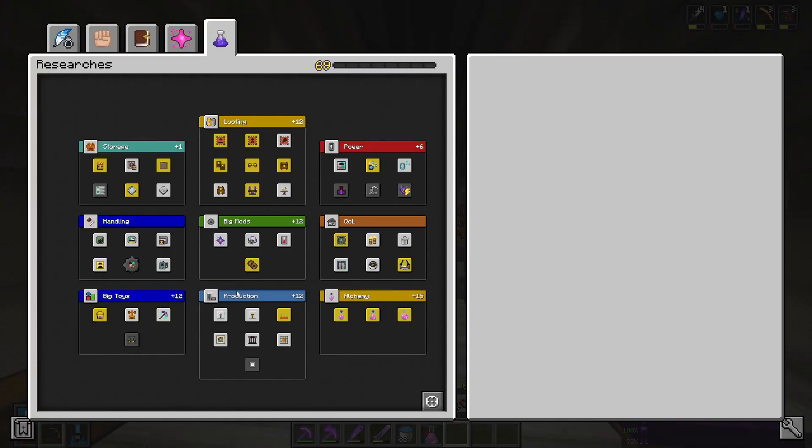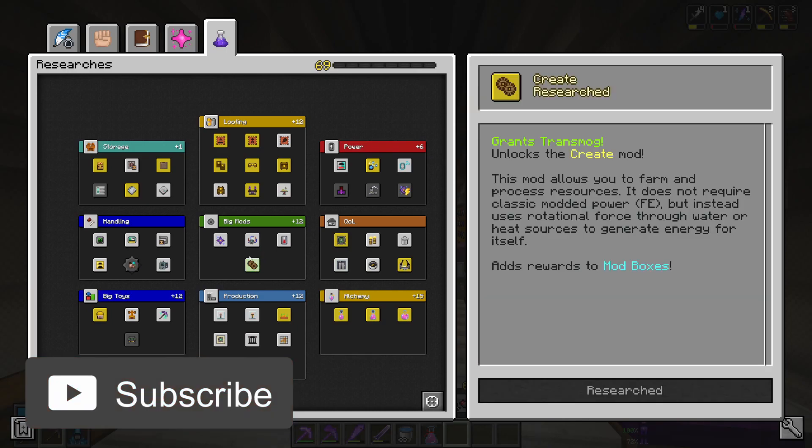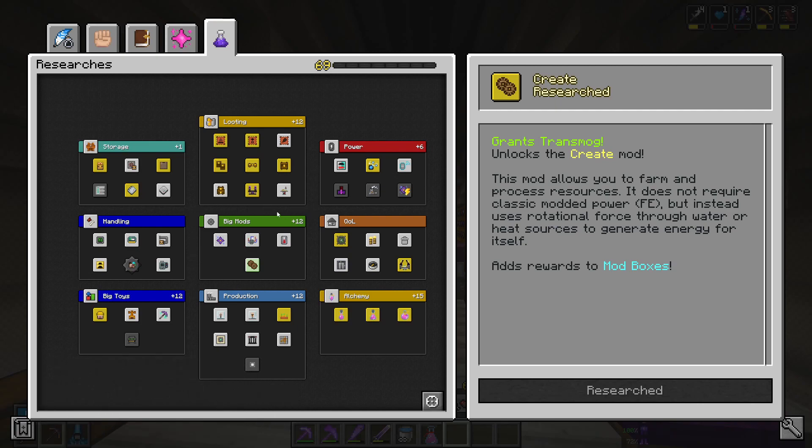The research I'm actually looking to unlock is the Create mod. As you can see though it has already been unlocked because Fuzzy, myself and Ozone went in on a live stream - I think Fuzzy was streaming - and the three of us went in on Create and we managed to get it unlocked. So we actually already have Create. This is what I was looking forward to unlocking.